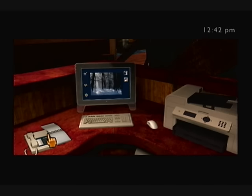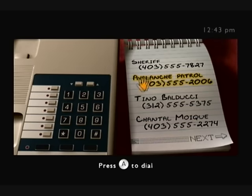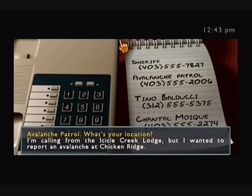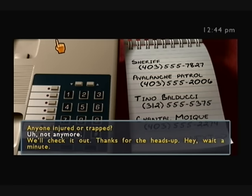Let's call Tino Balducci. Oh, let's call the Avalanche Patrol — we saw an avalanche, you gotta call the Avalanche Patrol, right? 'Avalanche Patrol, what's your location?' I'm calling from the Icicle Creek Lodge, but I wanted to report an avalanche at Chicken Ridge. 'Anyone injured or trapped?' Not anymore. 'We'll check it out, thanks for the heads up.'